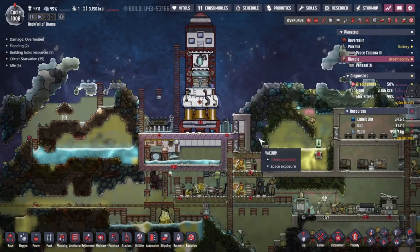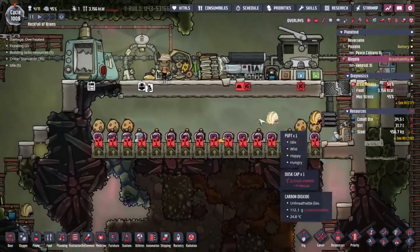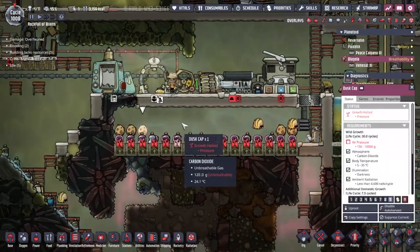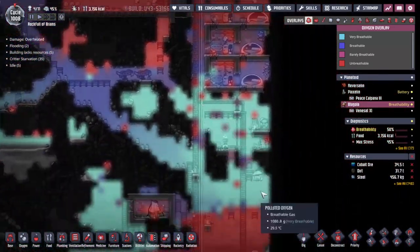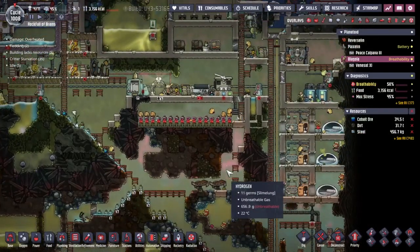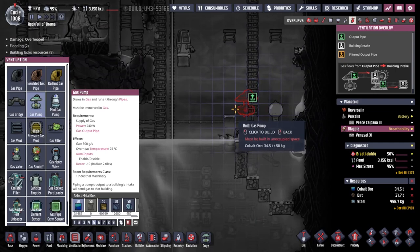You might notice that my game is paused - that's because we've got a little bit of an insidious killer on the go over here. Our food production has shut down, which is not great. This is mainly due to the fact that we don't have as much air pressure going on as we would like. It's kind of okay down here but needs a bit more up there. The first thing we need to do is start moving a little bit more carbon dioxide around.